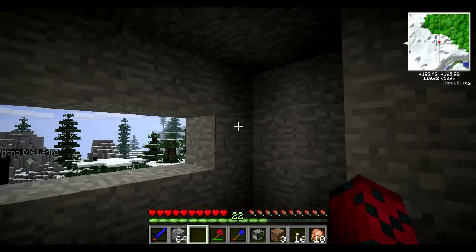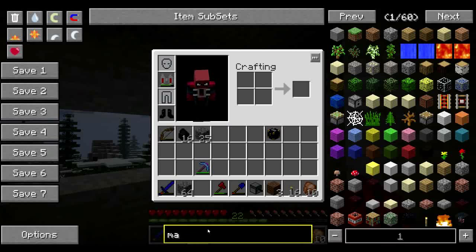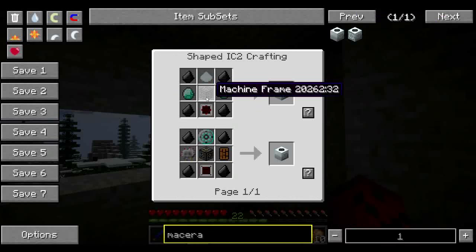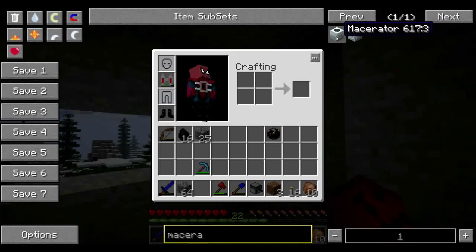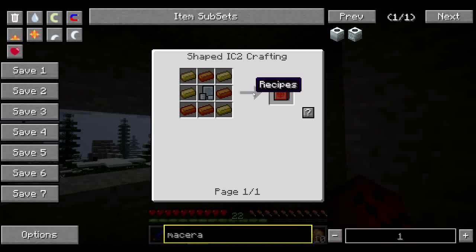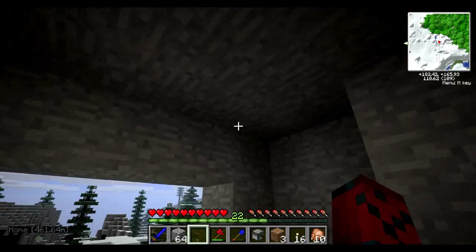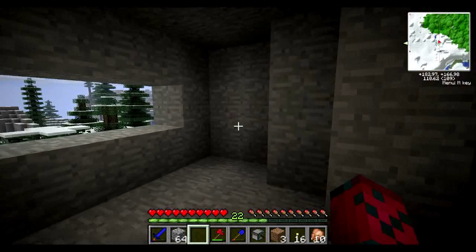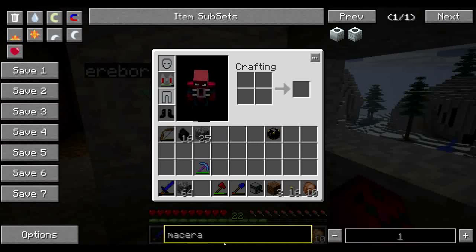Macerators — if we have a look — are massively expensive. If we click on them, there are two diamonds on each one, machine blocks or machine frames, and the sturdy casing which is like four bronze. Then you've got the bronze machine parts and then machine parts — it looks really complicated. They are good and easily powered, but I think I can use a pulverizer and an electric engine. I might just go with a pulverizer as they are a lot easier.